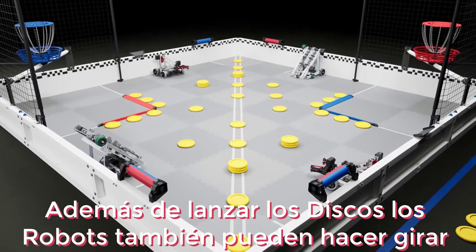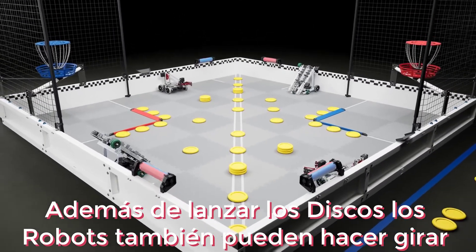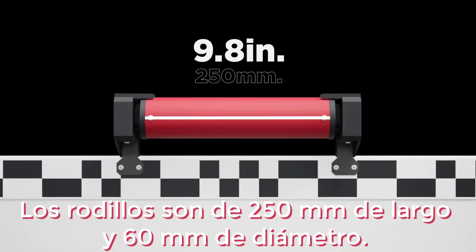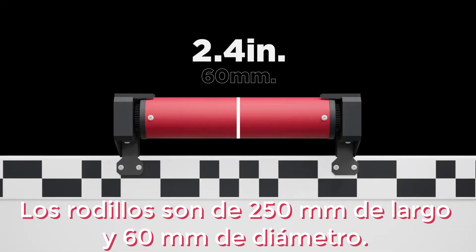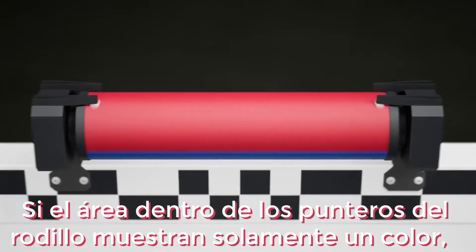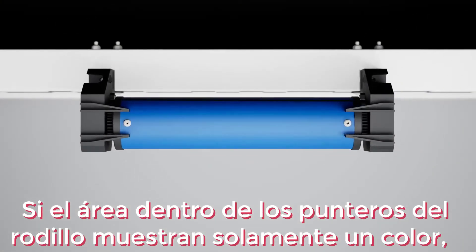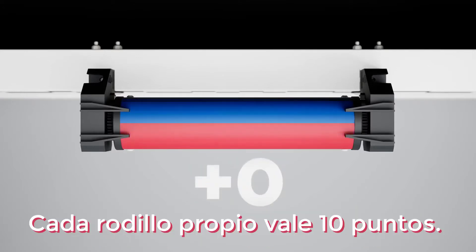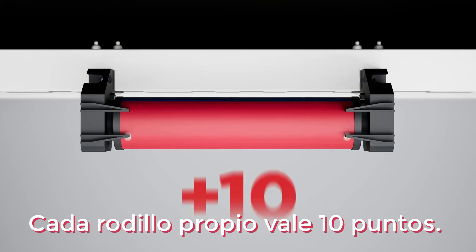In addition to launching discs, robots can also spin the four rollers mounted to the field perimeter. Rollers are 250 millimeters long and 60 millimeters in diameter. If the area inside of a roller's pointers only shows one color, then that roller is considered owned by that alliance. Each owned roller is worth 10 points.